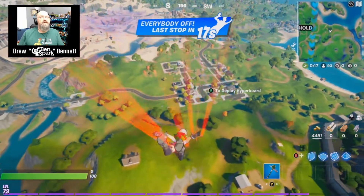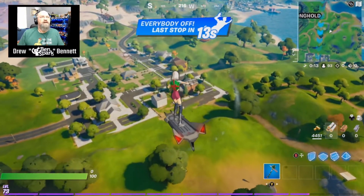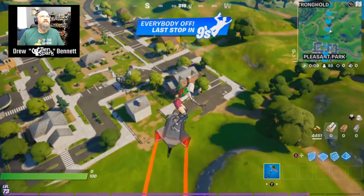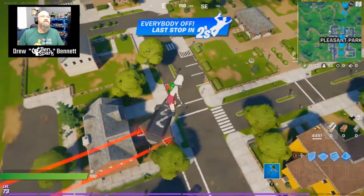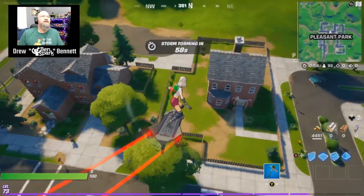One of the places that you can find them is over in Pleasant Park. It's going to be at this brick house right down here. Right in front of it, there is a Nutcracker. Now, the problem is everybody's trying to do this right at the same time. So this is just one of the locations where there is a Nutcracker.